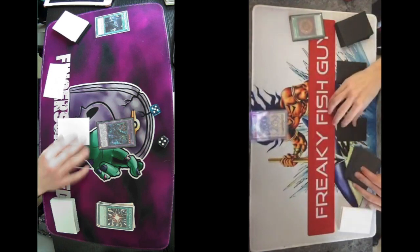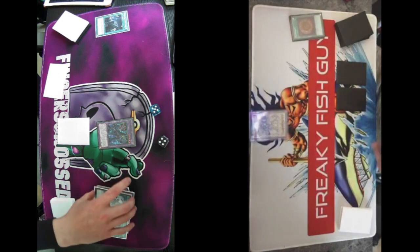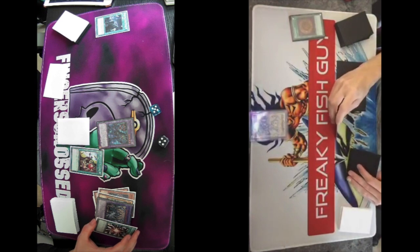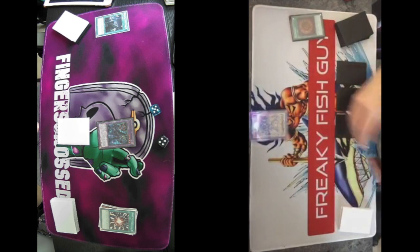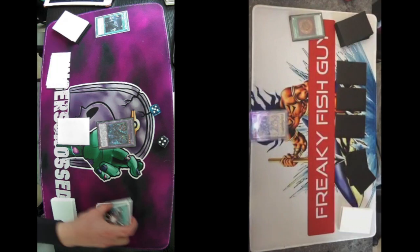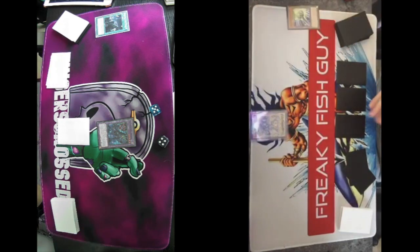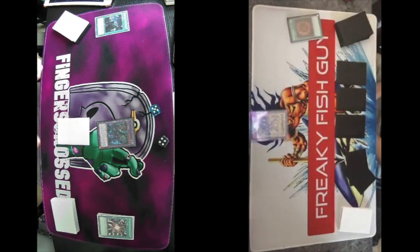Shishinaga effect: I can add back El Shaddoll. I will set one, make this 2 and attack. You're not that far behind — only 1,200 life points behind and you have a Winder.